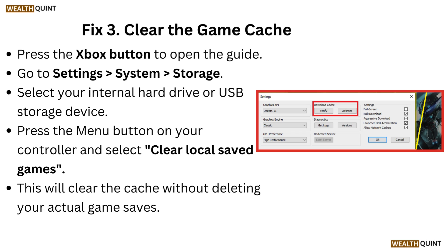Fix three: Clear the game cache. Press the Xbox button to open the guide. Go to Settings, then System, then Storage. Select your internal hard drive or USB storage device, press the menu button on your controller, and select 'Clear local saved games.' This will clear the cache without deleting your actual game saves.